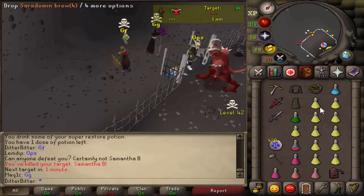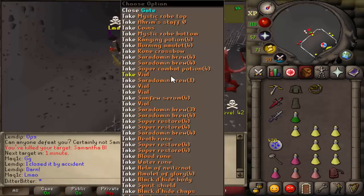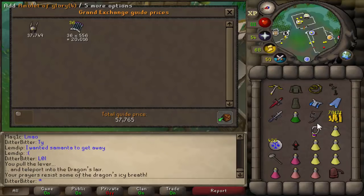Shout out to Potlotson for forgetting to close the gate — he helped me get the kill by accident. Good guy — I've killed him three times and he still helps me get the kill. Quick looting, we even got an emblem because he was my target. I think it was like 600k loot.